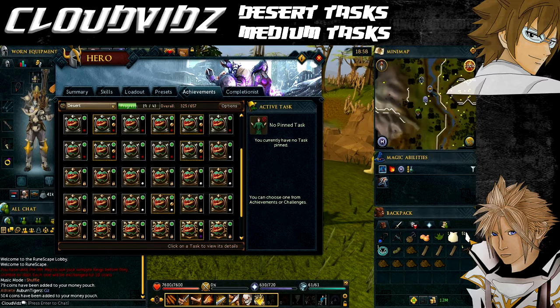You will need these skill levels: level 45 Prayer, level 35 Woodcutting, level 25 Summoning, level 45 Mining, level 33 Crafting, level 36 Herblore, level 30 Agility, level 37 Ranged, and level 19 Strength. That's it for requirements, now onto the items you'll need.